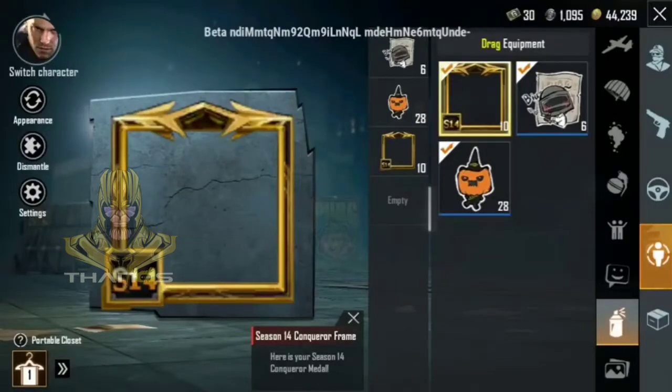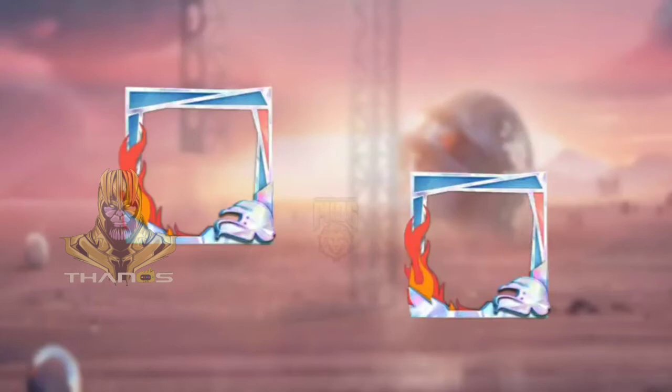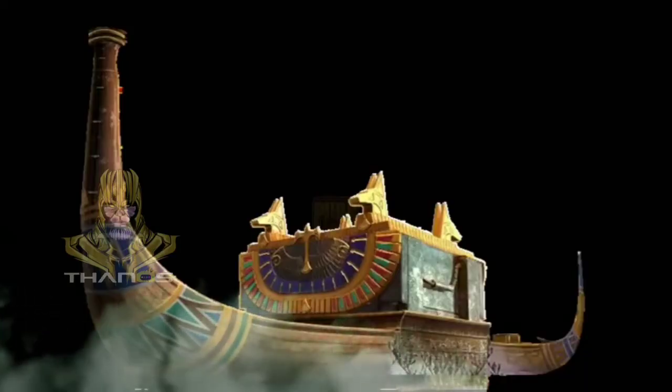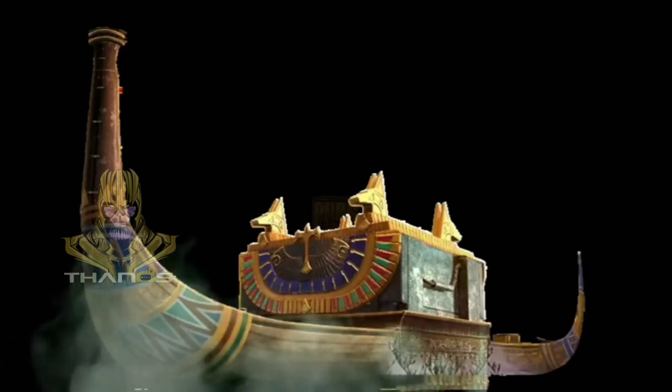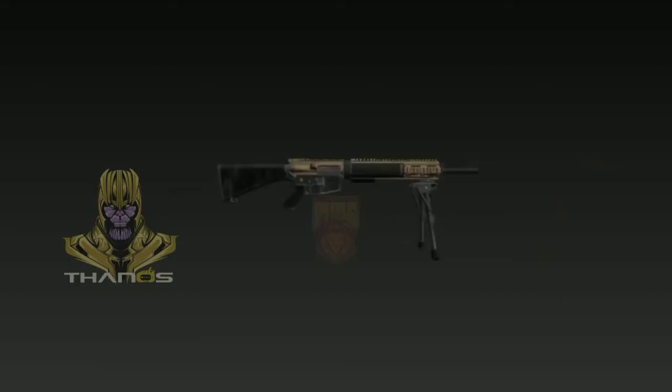Now let's look at our rank pushing. Season 14's Conquer frame — if you go to Season 14's Conquer, please tell me in the comments. The 600 UC Royal Pass — something is written on 14. The 1800 UC Elite Royal Pass — we have to take the frame. The boat skin is full of skin — Season 14 is a lot of OP, but I don't have a lot of use for the boat skin in this game.